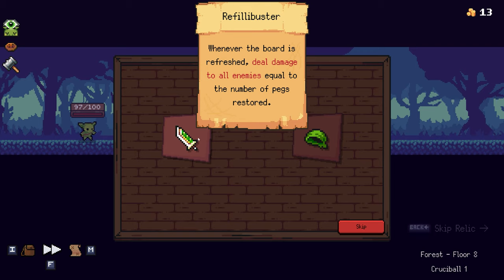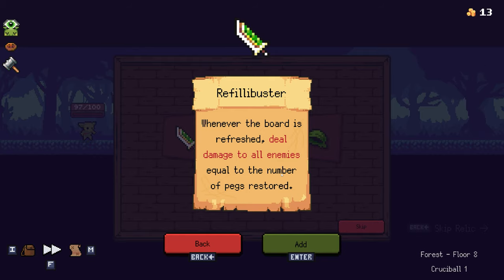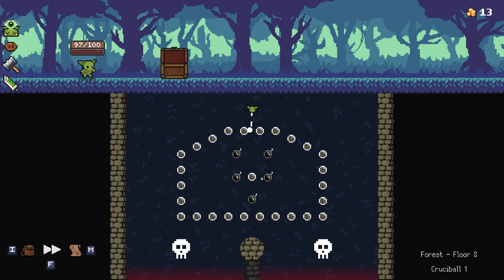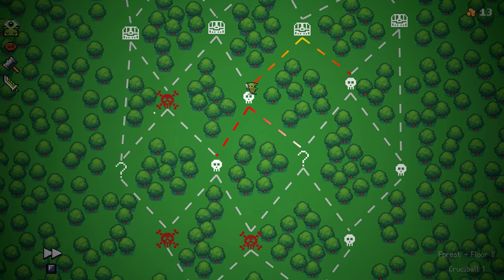A chest! Option one: whenever the board is refreshed, deal damage to all enemies equal to the number of pegs restored. Option two: the board will contain an additional refresh. I am definitely taking the refillabuster — that's going to be a good one. And you can see here the pegs of the chest — a nice little detail they peppered in there.